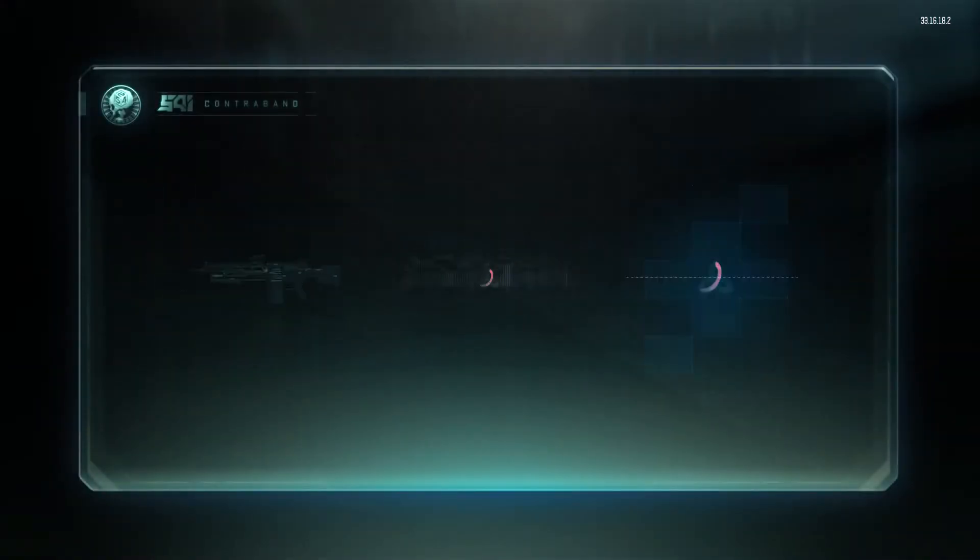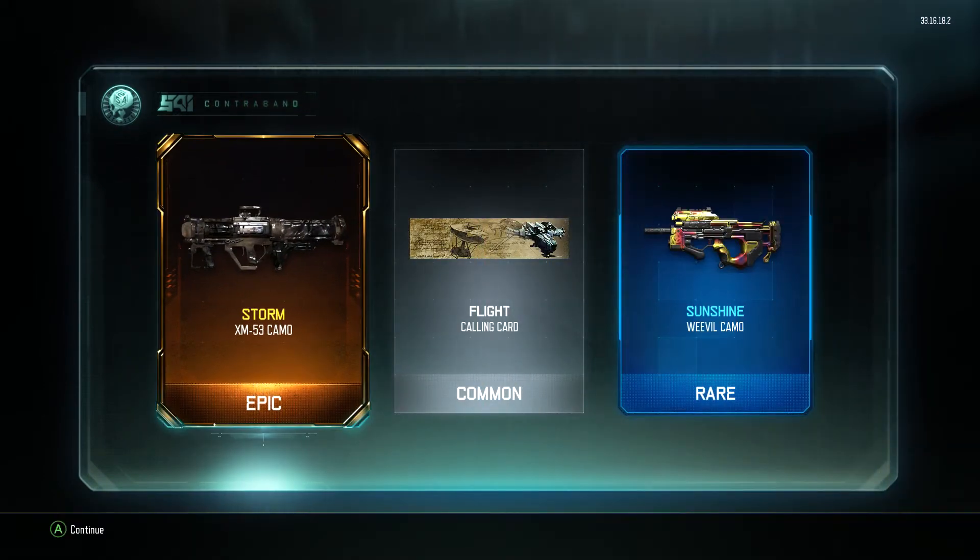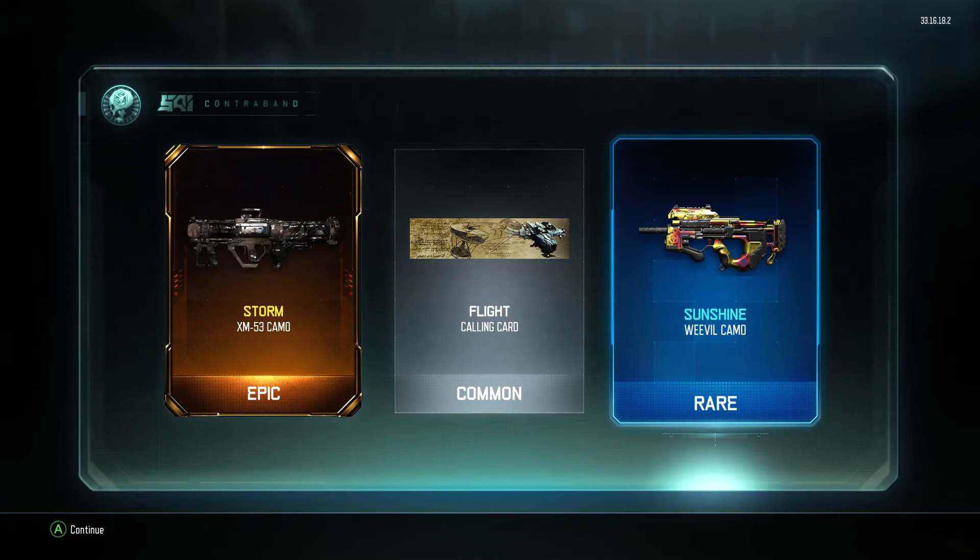Moving on to the next one — I think this is number five, maybe six, I don't remember to be honest. We got an epic storm camo for the XM53 — I don't use it but that's awesome. We'll check that out in a minute. And sunshine for the Weevil, which looks really cool.